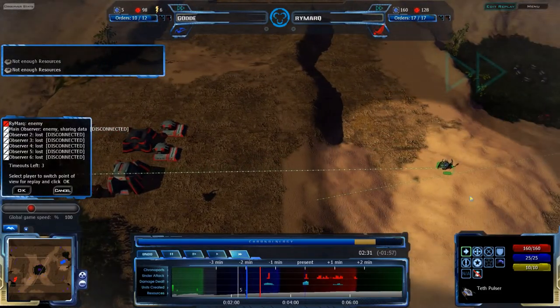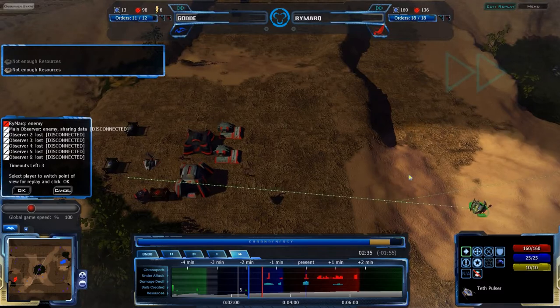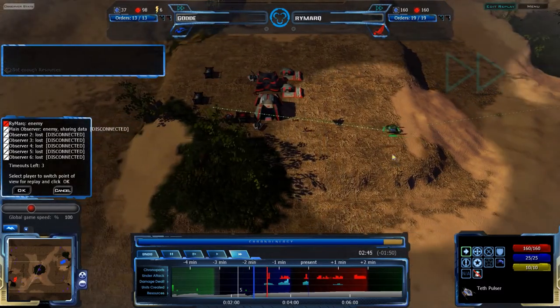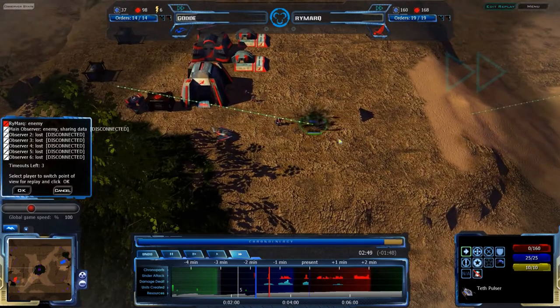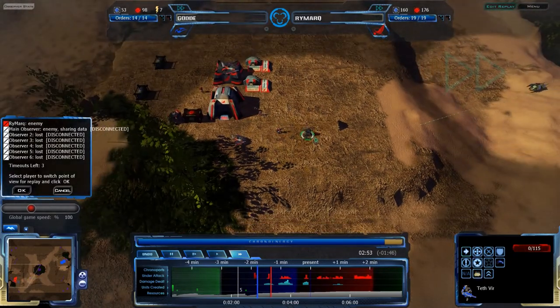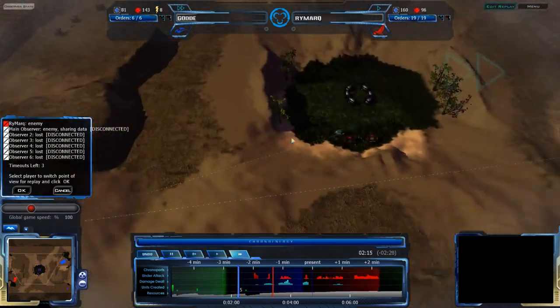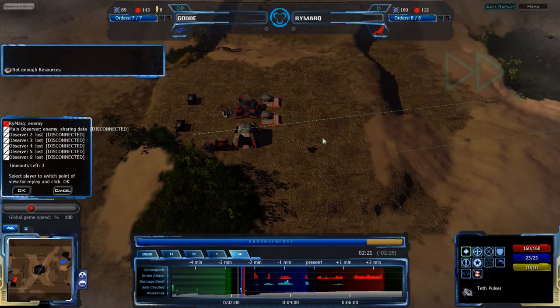Being that this is a Teth Pulsar and not a Zion Pulsar, the infantry may have an easier time dealing with it. The infantry are actually starting to attack it, and the Teth Pulsar barely lasts a few shots, going down before it's able to deal any damage whatsoever.